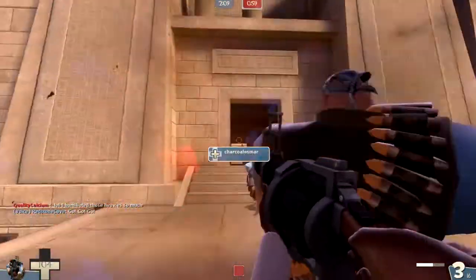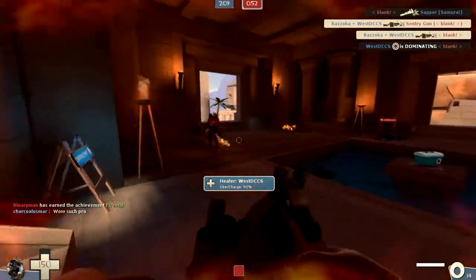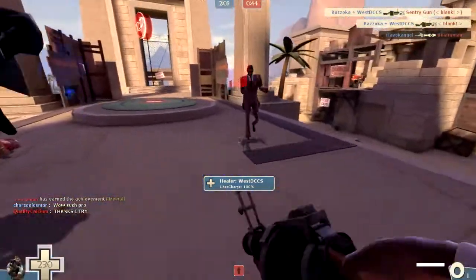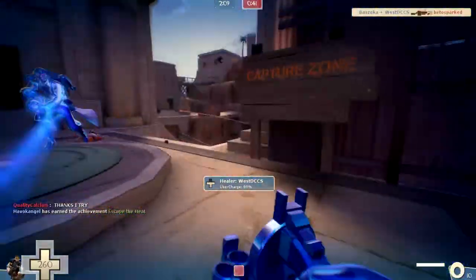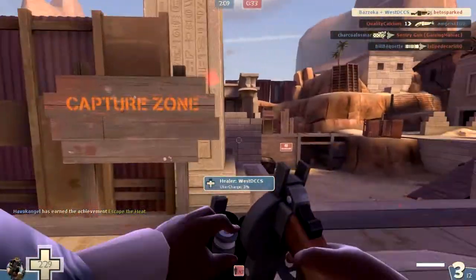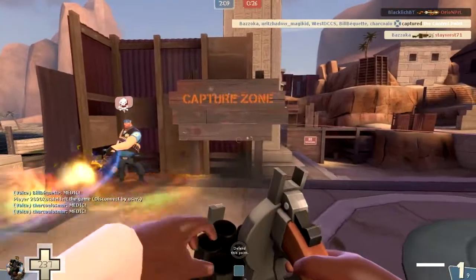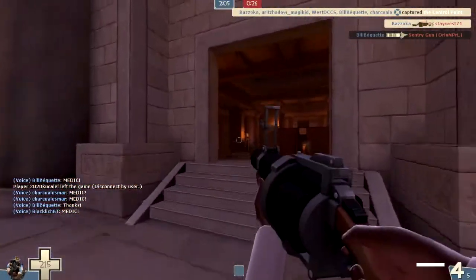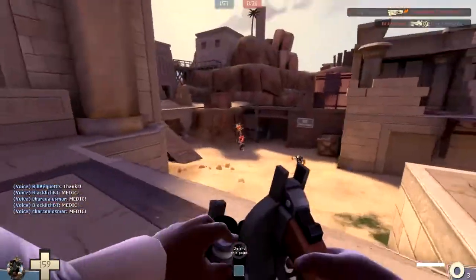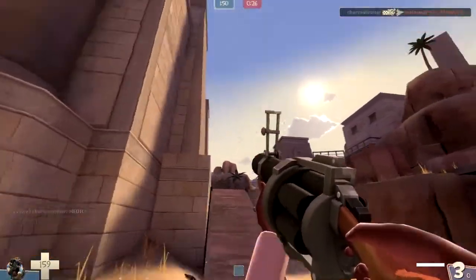It gives more than the Splendid Screen. The Splendid Screen only gives 20% fire damage resistance and 15% explosive damage resistance. But then again, the Splendid Screen can deal massive amounts of damage without even having any heads, and when it can have heads, it does massive amounts of damage. So I think it's fair — having 25% fire and explosive damage resistance makes the Tide Turner a little bit better in terms of getting in there than the Splendid Screen, but it's obviously not as good as the Chargin' Targe in terms of resistances. The Chargin' Targe gives full immunity to afterburn, but doesn't really have many other upsides, so it needs those extra resistances so you can really get in there and do things.